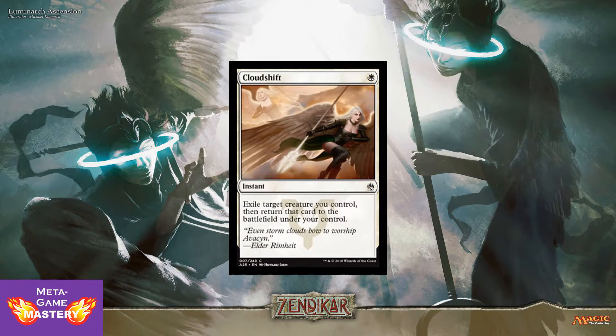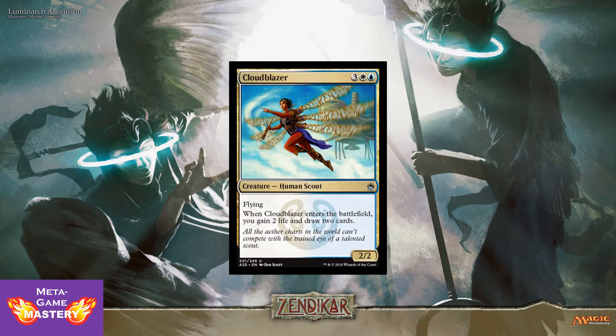And here we have Cloud Shift — possibly the best flicker card of all time. It's only 1 white mana instant. Exile target creature you control, then return that card to the battlefield under your control. There is no delay, it happens right away. This is very powerful when you're stacking triggers like Laquatus' Champion. And this is going to combo with a ton of great stuff already revealed today, including our next card, Cloudblazer — already getting reprinted from Kaladesh. 5 CMC, 3 colorless, white-blue, for a 2/2 human scout with flying. When she enters the battlefield, you gain 2 life and draw 2 cards. Very, very nice option with Cloud Shift.